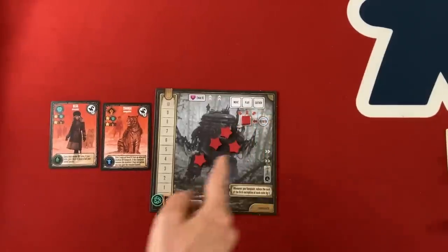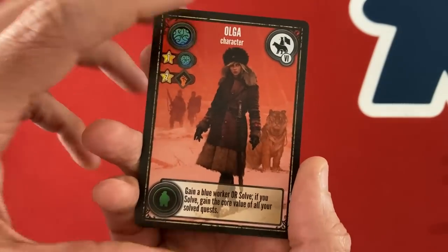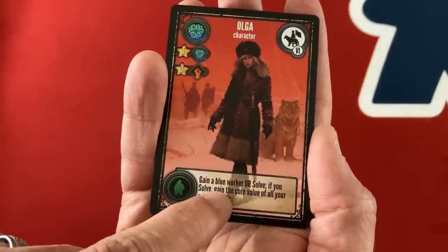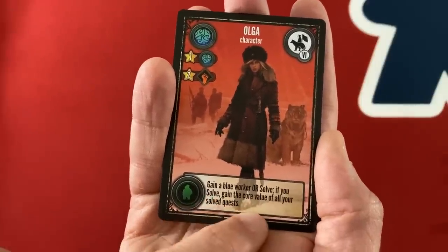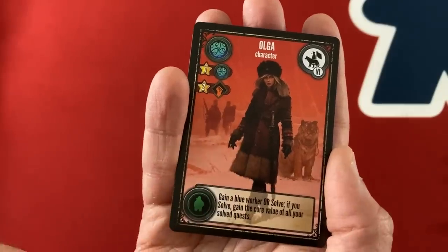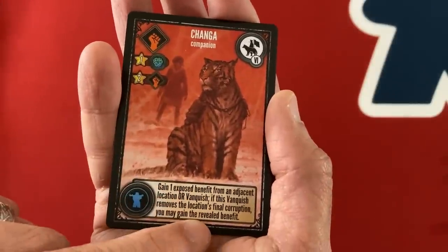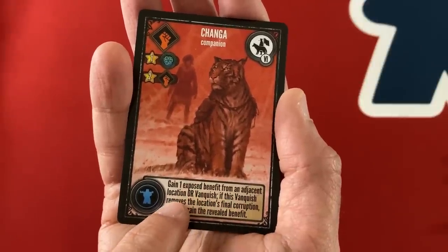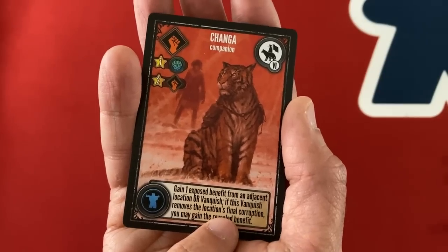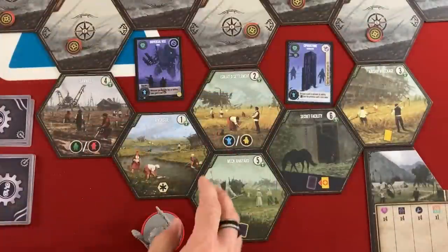My first turn: I'm moving from refresh to the blank space, which gives me a play, move, and gather action in any order. Everyone starts with a character and a matching companion. I've got Olga — she gets me guile once I have my first and second glory stars on the board, and if I have a green worker, she lets me gain a blue worker or solve a quest. Then Changa — yes, that's a tiger — gets me power, with better stuff as I complete stars. If I have a blue worker, Changa lets me gain an exposed benefit from an adjacent location, or vanquish.